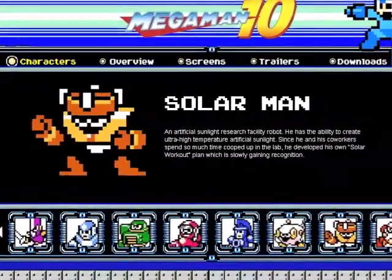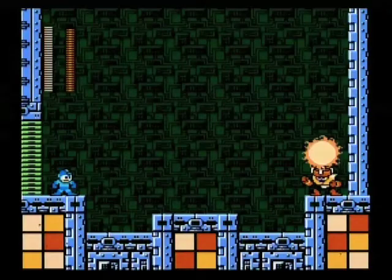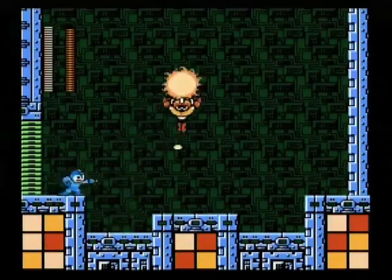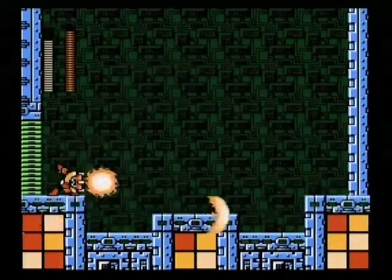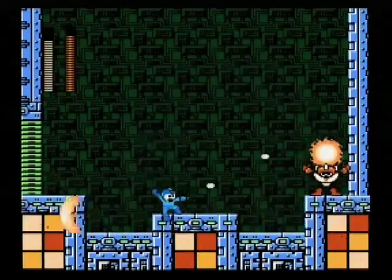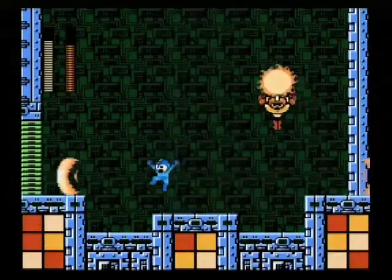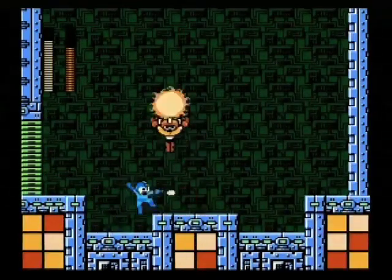Alright, now we have Solar Man. I had a really hard time with this guy at first — it was really difficult to see where he was going to jump and how to dodge his fireball attacks. But eventually, as you can see right here in this video example, he only has a couple of different variations. He can either jump one square, two squares, three squares, or the full screen. By squares, I mean those little sections at the bottom. So knowing that: if he jumps one, he's not going to shoot a fireball; if he jumps two, he shoots one; if he jumps three, he shoots two.